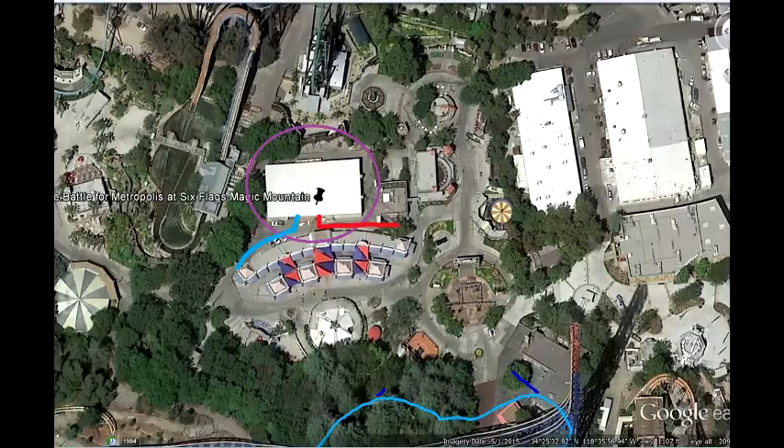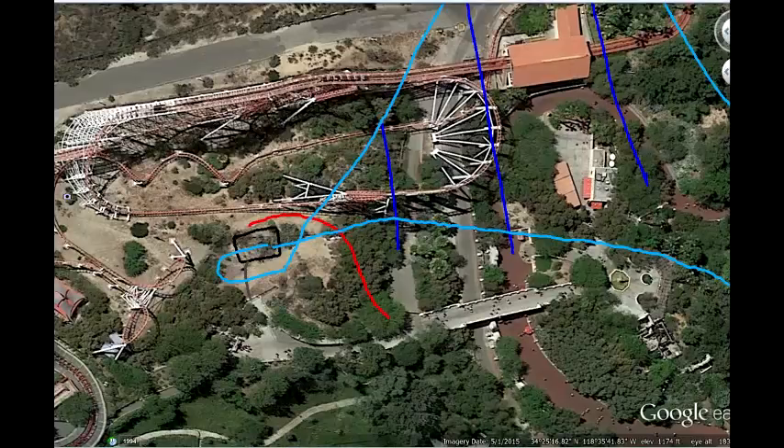I've also heard a lot of rumors about installing a 320-foot B&M giga coaster. We're gonna look at where they can actually put it. The only spot I'm thinking about is right next to Viper — that's where they should put the giga coaster.